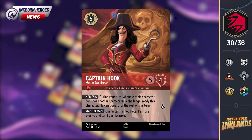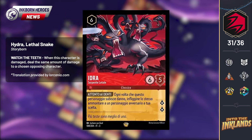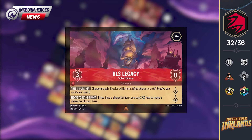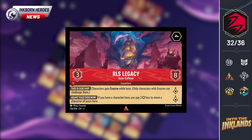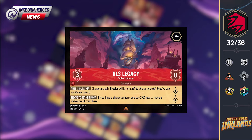Joining the previously revealed Peter Pan enchanted in Ruby, we have Captain Hook, Master Swordsman. This art by Kuya JP is absolutely amazing — I just love all of these enchanteds so far. We also saw our final legendary for Ruby, revealed by Ayo Gyoko: Hydra, Lethal Snake, a 6-cost uninkable 6-5 that quests for 2. When this character has dealt damage, deal the same amount of damage to a chosen opposing character. This seems like a really fun card, potentially allowing for some 2-for-1s by challenging and then dealing damage to another character. Rounding out Ruby's locations, RLS Legacy Solar Galleon is a 4-cost uninkable with 8 willpower, a move cost of 3, and generates 2 lore per turn. Characters gain evasive while at this location, and if you have a character there already, the move cost is reduced by 2. I'm in love with the art of this card — it is absolutely gorgeous.